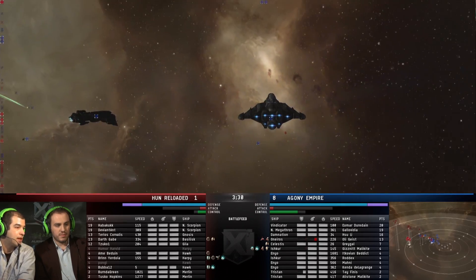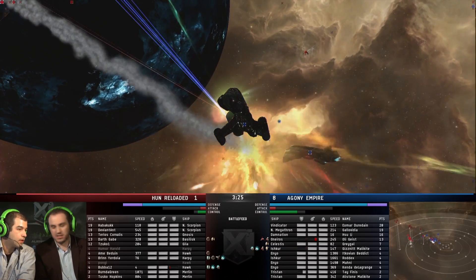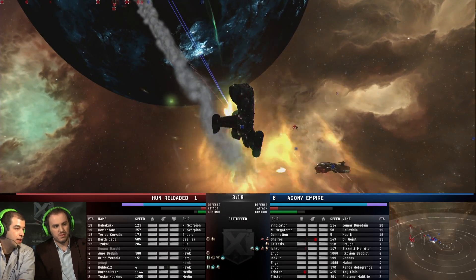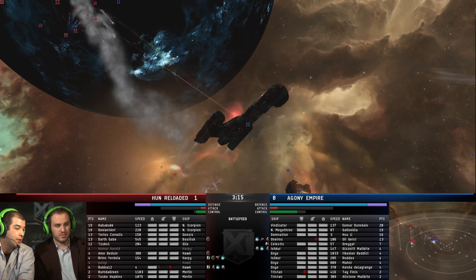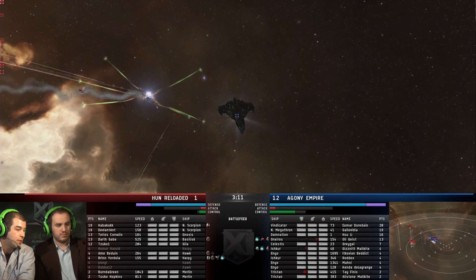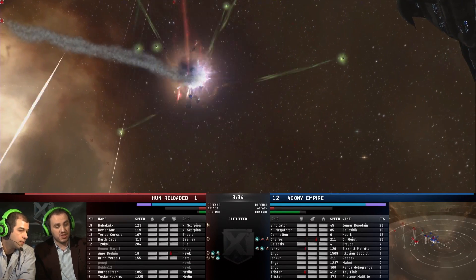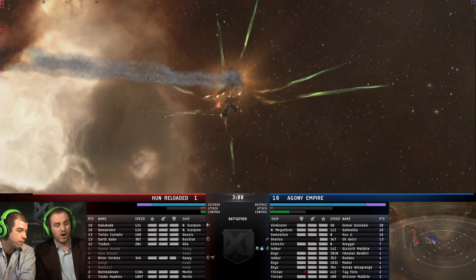He's not picking up speed yet — still going 235. Is he under cap pressure from the support? Well, 235 against cruise missiles is actually a significant difference from if he were double webbed. And he is webbed again now, so his speed will go down to 100 or 75. Another support ship down for Hun Reloaded — they're losing those ships, and in the meantime still struggling to get the Oneiros down. They've managed to take out two Hawks — now three Hawks and a Harpy — and they're going to trade that for an Oneiros still alive at 5% armor.